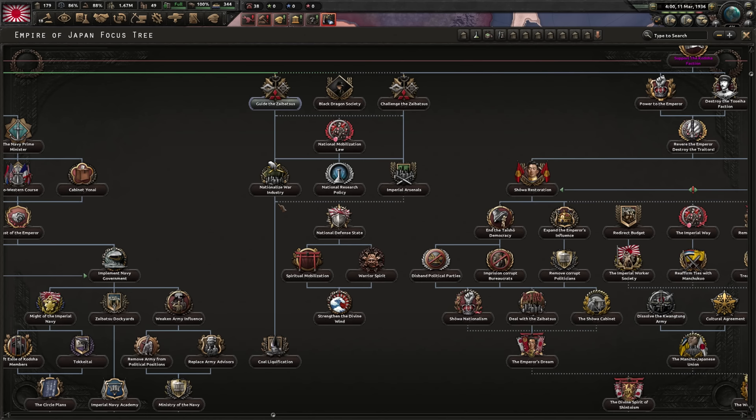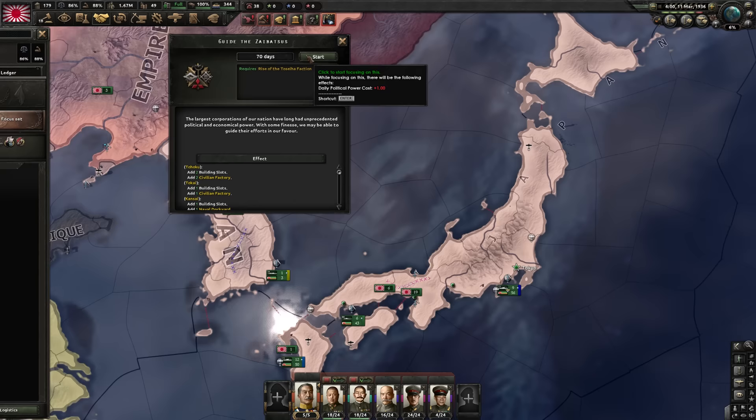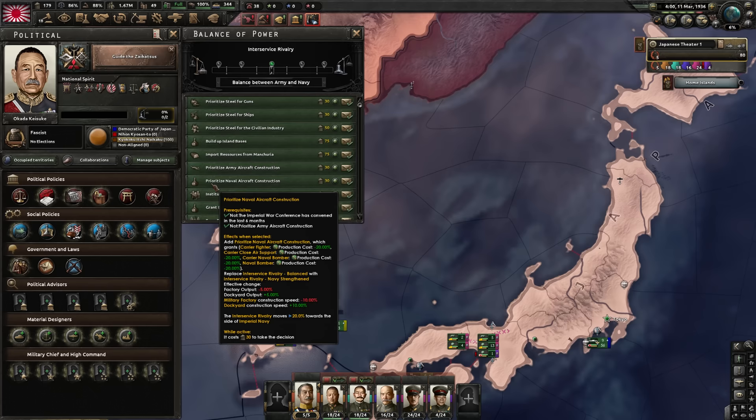The focuses are changed a bit though — they aren't the exact same as the vanilla ones. We'll start going down this branch a little bit like I usually do in vanilla, and then we will start going down the China branch. They also changed up the political tab a bit here. Trade unions, elections, immigration, censorship, and then we have balance of power between army and navy. Very fun.